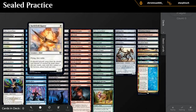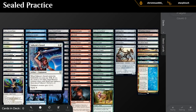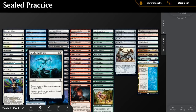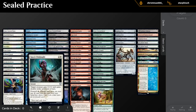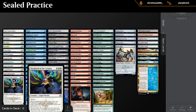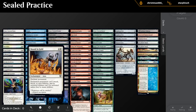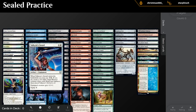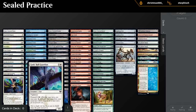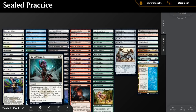Looking at white: Raptor, triple Revitalize, Story Seeker, Sword, Bounding Gold, Invoke Onslaught, Braggart, Guardian, Shepherd. White is not particularly exciting. Could maybe splash Bounding Gold or a Valkyrie. Valkyrie Sword is double white to make the token, so it's not really splashable. Shepherd you could technically splash.